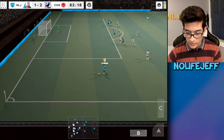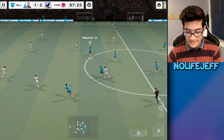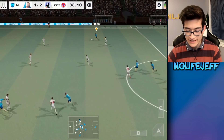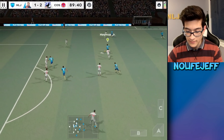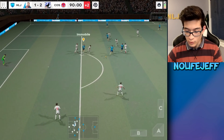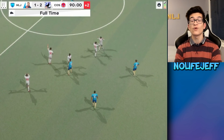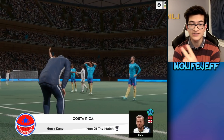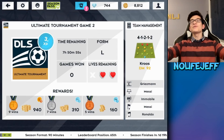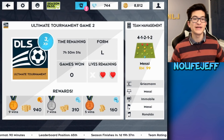Come on Griezmann — pass that into Varane — that was terrible. 87th minute, one more chance — get it to Messi, this is our chance to tie the game. Come on Neymar, Varane — boom, Immobile's there — no, I passed it out. Two up front and that's game number one. I lose, but at least I scored one goal with Immobile. If I can score two in the next two games I get to keep him.